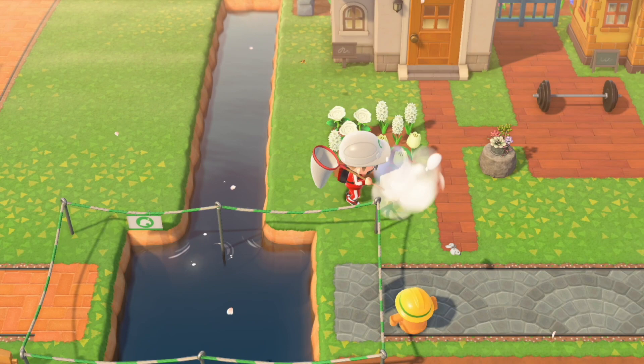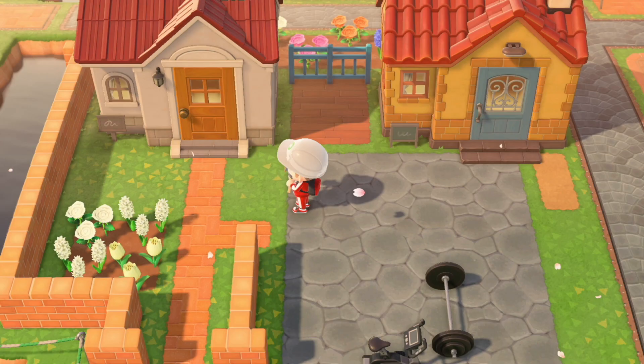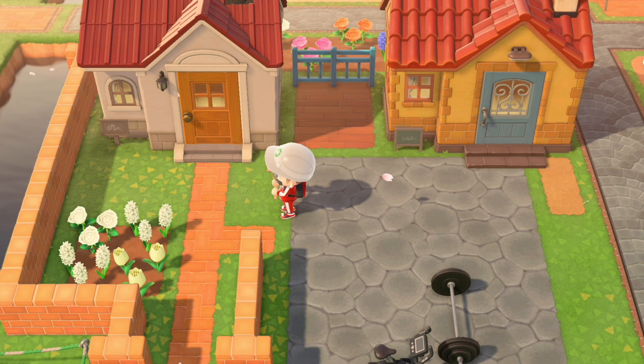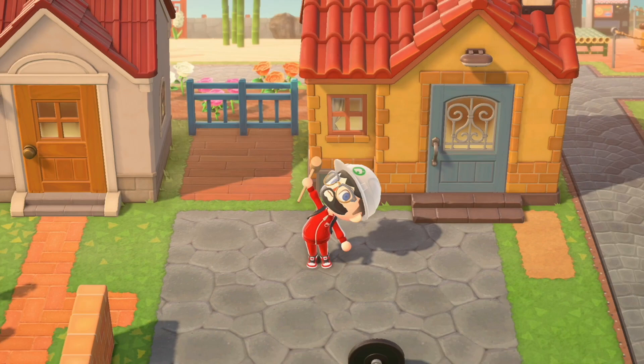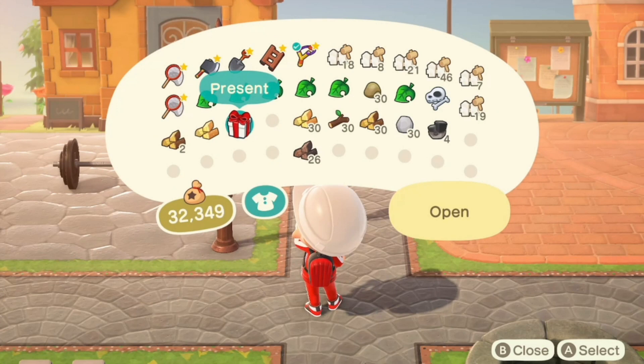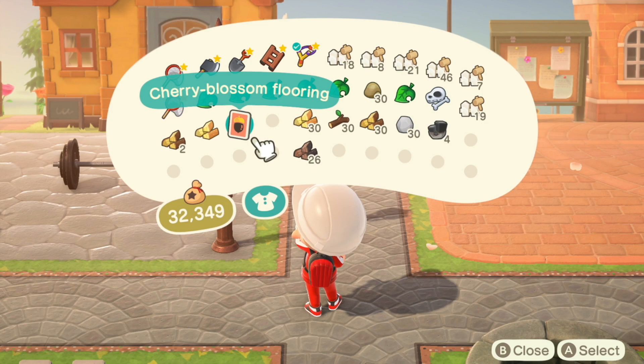I decided that the workout area should be a community area and not just Goose's yard. I'm going to make him a very small yard over to the left and a much larger workout area to the right. Until tomorrow when Paula leaves, we're just going to leave this as another under-construction area. And just as I was leaving, a green balloon overhead — I popped it and it was the last cherry blossom recipe that I needed for the entire collection.